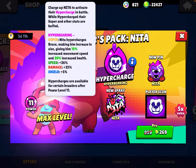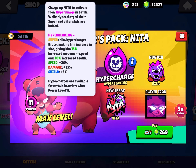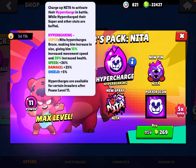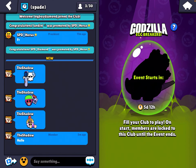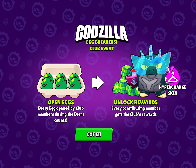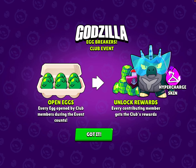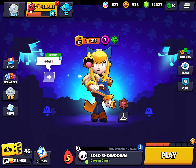Nita's hypercharge makes Bruce increase in size, giving him 15% increased movement speed and 20% increased health. We also have a Godzilla Egg Breakers Club event — I'm not sure if you get the hypercharge with Buzz but I'm excited for that one. Thanks for watching!